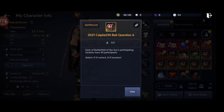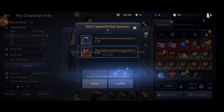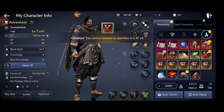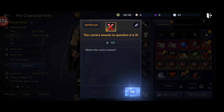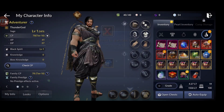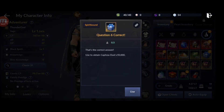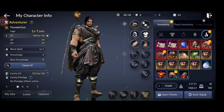Question 6: the answer is X. We get 10,000 Chapra. The rewards are getting better.